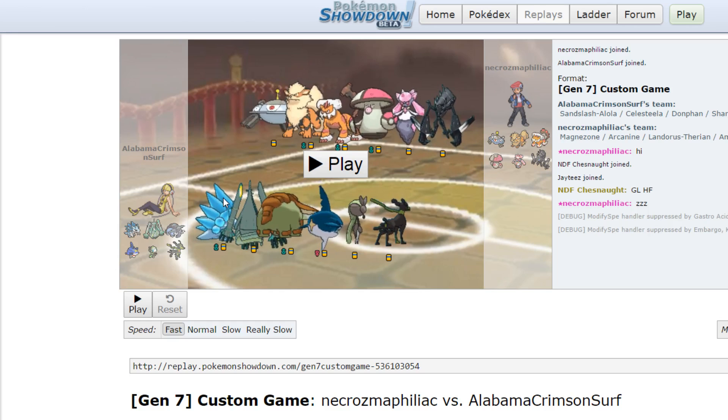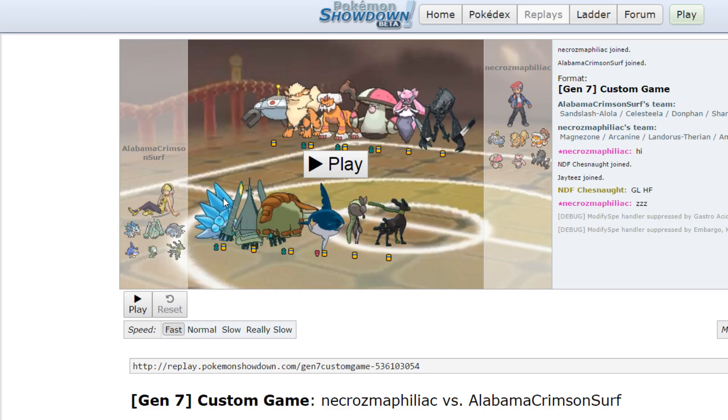Once I get Hail up, with my Slush Rush plus the Hail boost, I am speed invested enough to outspeed Scarf Landorus if he should bring it. Now we have a mixed defense Celesteela with Fire Blast in case I get trapped by Magnezone — I think it's Leech Seed, Protect, and Flash Cannon or something. I don't even remember the Celesteela spread; I did this battle like last week and just finally got around to recording it now. This is a counter to LandoT potentially, because I knew LandoT was going to be a problem.